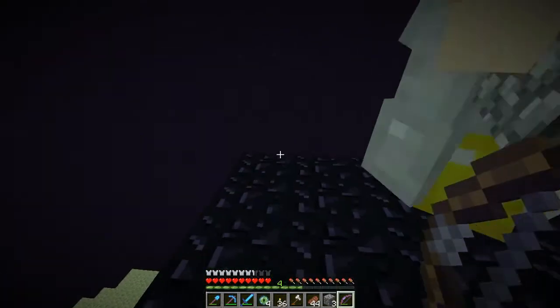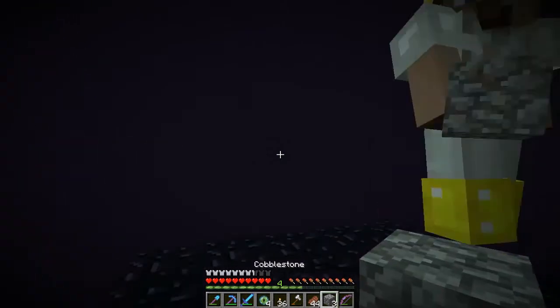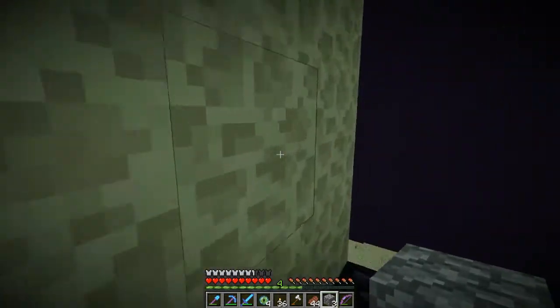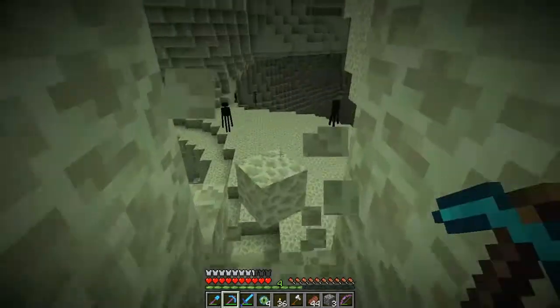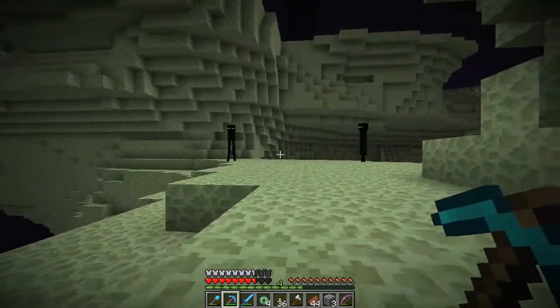I'm in. Where are we? Oh, we're on the island. Perfect. Build the platform around us. Dig in the wall, fast. Follow me. I got the pickaxe. Oh dang, this is not good. I don't see boss health yet, so I don't think he's in the area.